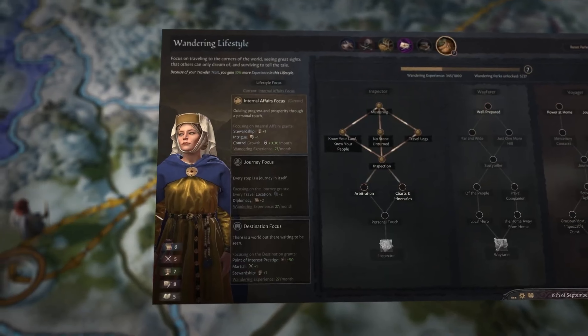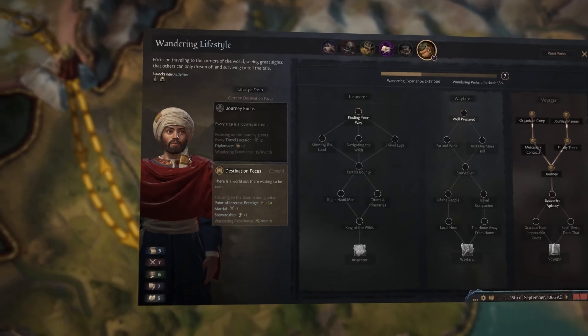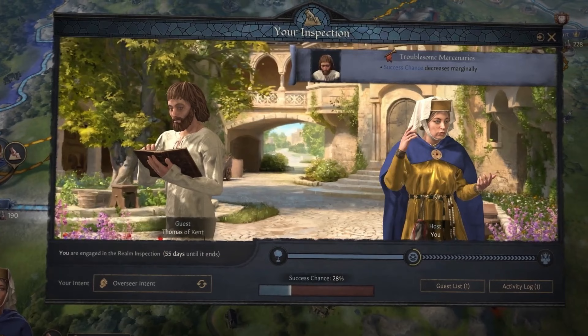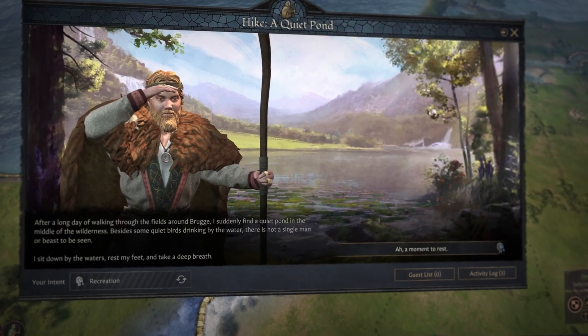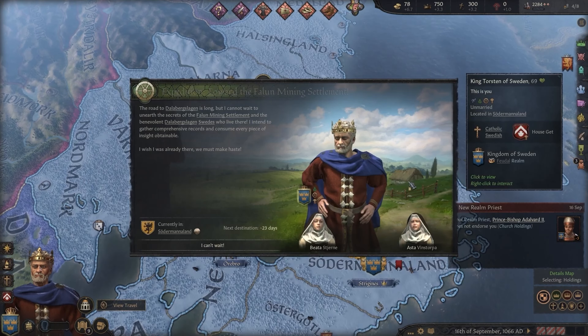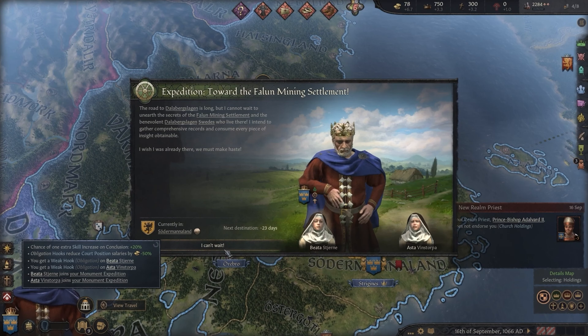In one playthrough, I found myself befriending a wandering former queen who was overthrown by a cousin. She quickly found her way into my inner circle, and when the time came, I had the opportunity to help restore her to the throne — of course, for the right price. Whether or not that gamble pays off is never certain.